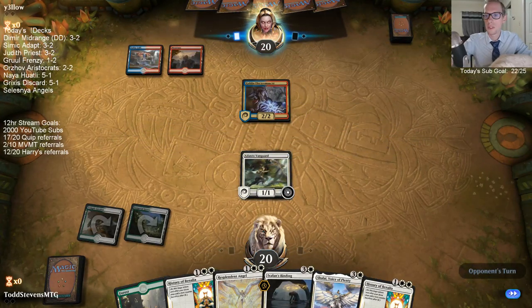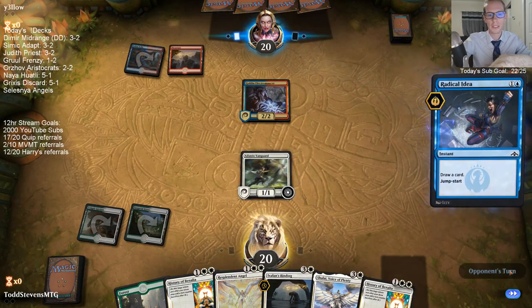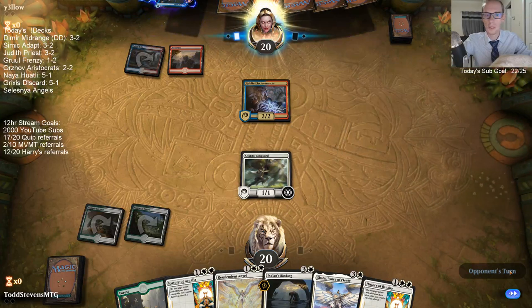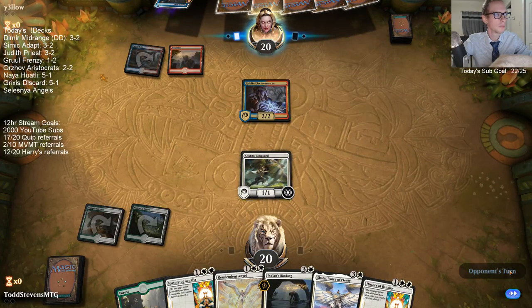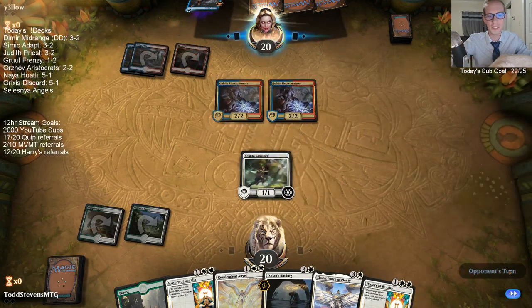We're only 86 YouTube subs away — not too far away from hitting our YouTube sub goal. We only need 3 more people to get a new Toothbrush with Quip, and only 8 more people to get the $3 Razor Package sent to them with Harry's. Our Naya Huatli deck is really sweet — went 3-1 with that.